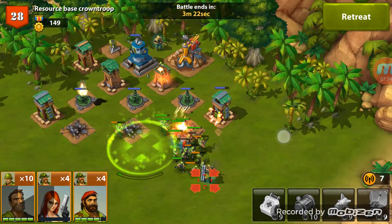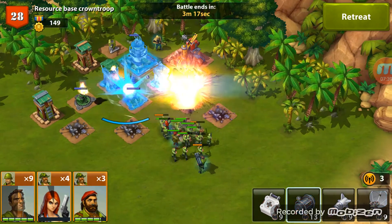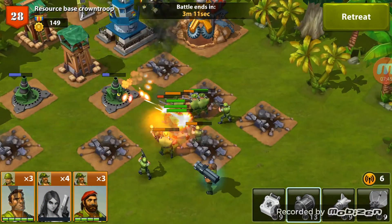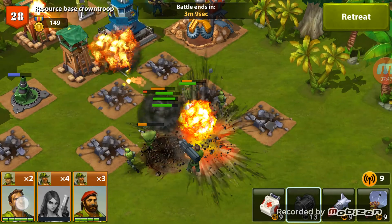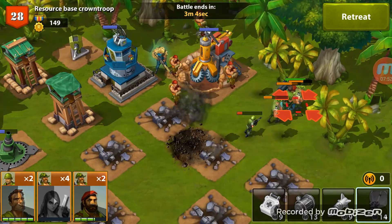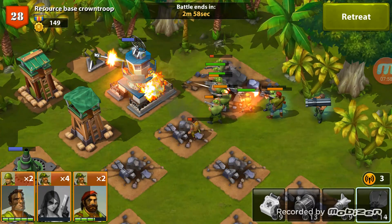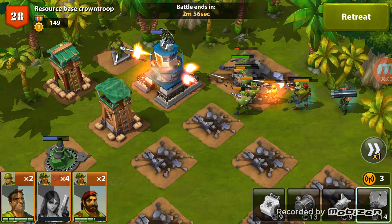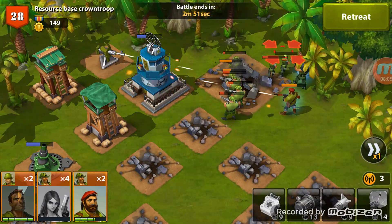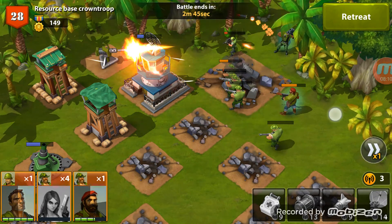Let's get our heal spell down and try to move our riflemen towards the back so they don't take as much damage. Lock up that area there — that's going to help a lot. Hopefully we can start to take these buildings down real quick because we're running out of men. Let's get some paratroopers down in that slot — they won't do much damage but they will take some fire for us.